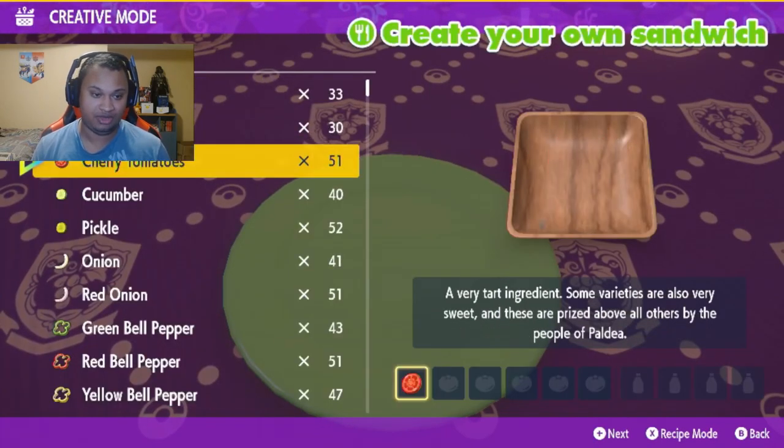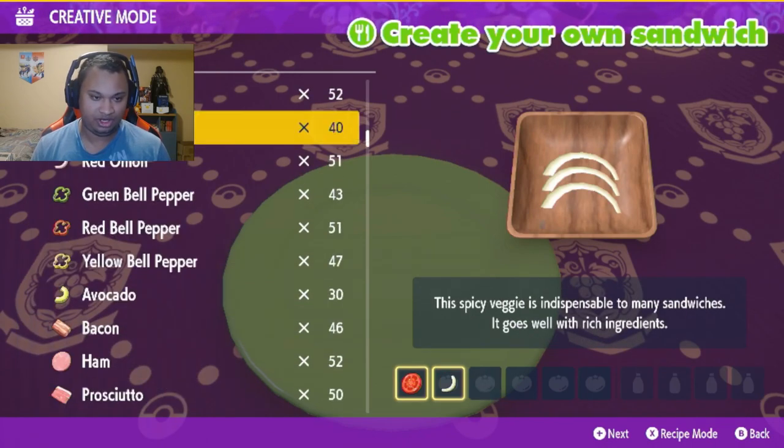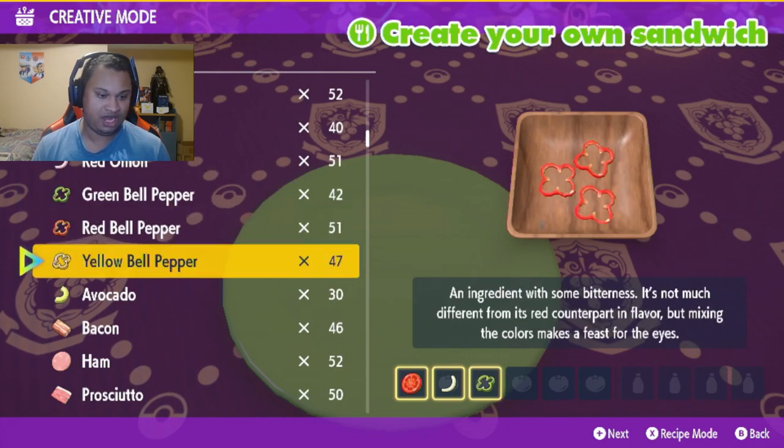Each of these sandwiches always takes a tomato, an onion, a green pepper, and a hamburger.